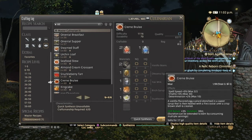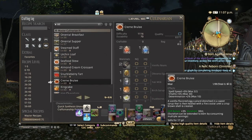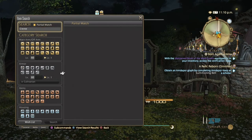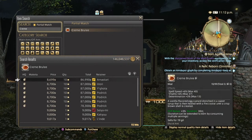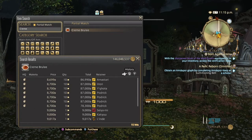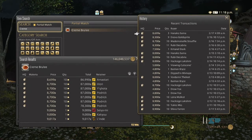For casters, Crème Brûlée is a pretty good seller. High quality gives 40 Spell Speed, 13 Determination, and 37 Vitality. Normal quality gives 32 Spell Speed, 30 Vitality, and 10 Determination. On the market board they're heavily undercut, but high quality is over 7,000. I've seen it sell quite well in past patches, so hopefully on your server it's doing better.